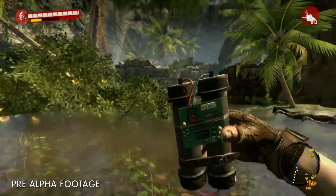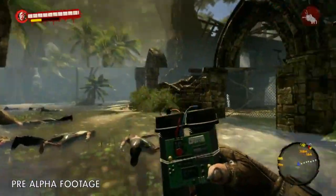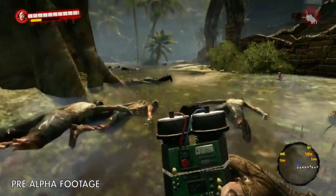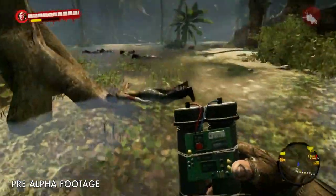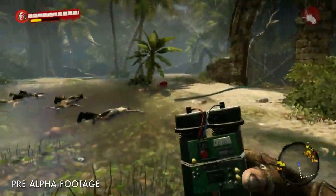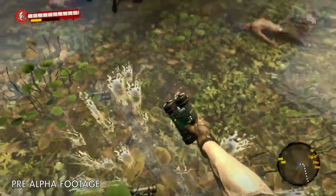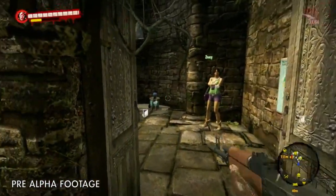Setting up a minefield is going to help us thin out the first attackers, leaving us a closer target for the machine guns. That should do it! Let's start the pumps!